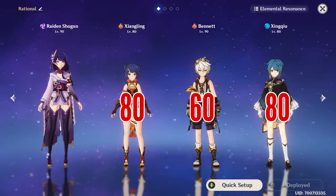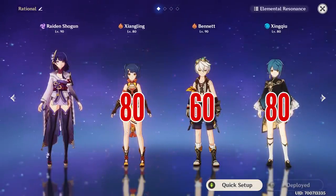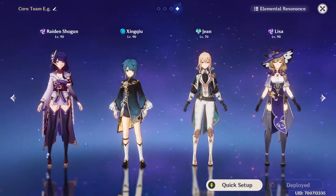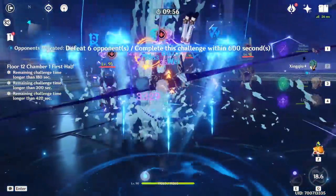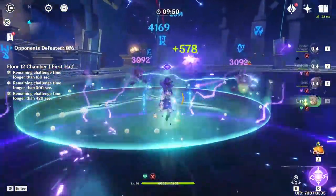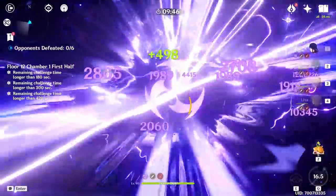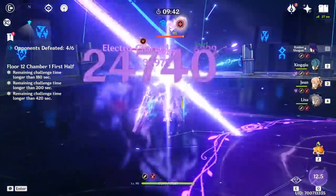Teammates with high burst costs help Raiden build her resolve faster, which in return boosts her overall burst damage. An example team could be Lisa, Raiden, Jean, and Xingqiu. You open up with Raiden's skill, switch to Xingqiu and use his skill and burst, go to Jean and activate her burst to shred the enemy's resistance, followed by Lisa's burst, and then finally go back to Raiden and unleash her burst. It's a pretty simple rotation that maximizes Viridescent Venerer, a top meta unit like Xingqiu, and Lisa.